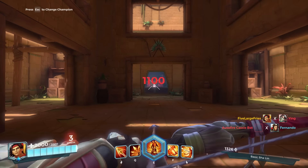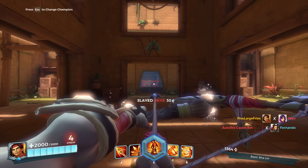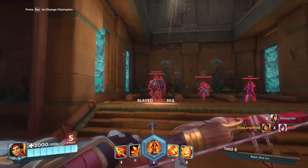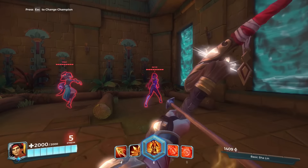His Q ability plants him in place and fires six arrows in total, each dealing 800 damage per hit. There is no damage drop-off and no range drop-off on those arrows, so you can use his Q ability to snipe people from long distances.